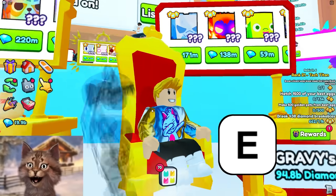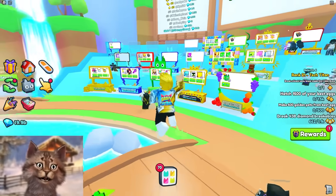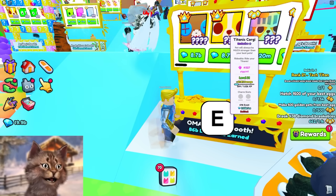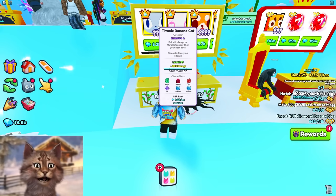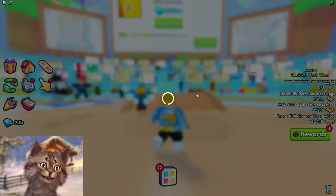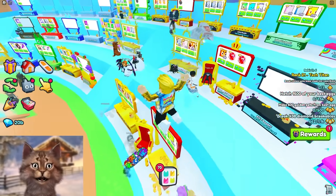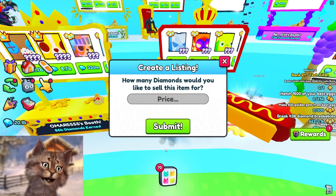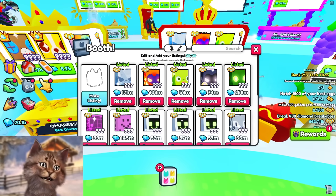I'm back and we are almost at 20 billion dollars. I've literally been sitting here for hours, almost falling asleep waiting for people to buy my stuff. I keep lowering the prices but it's still so hard to sell. Titanic corgi - 8.7 billion! Banana cat - I remember I gave someone two titanics for one banana cat. Someone bought it! I'm officially at 20 billion dollars! Only 5 billion left - we are so close.